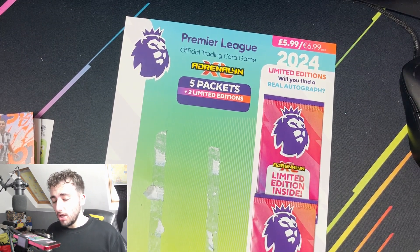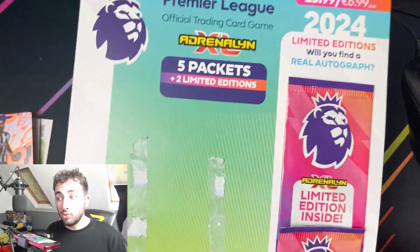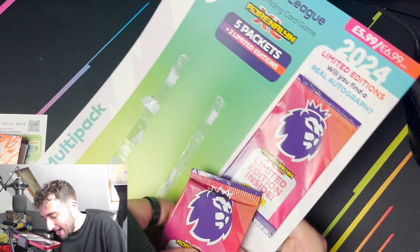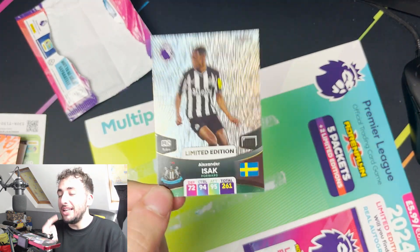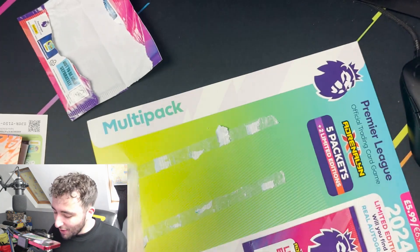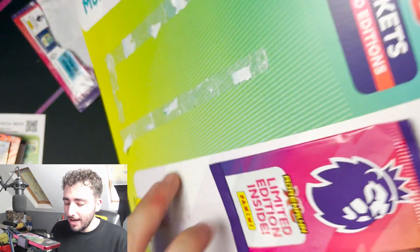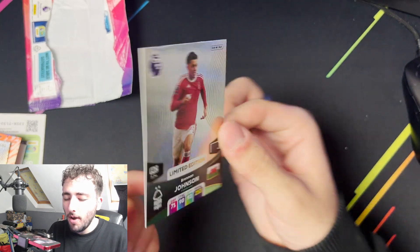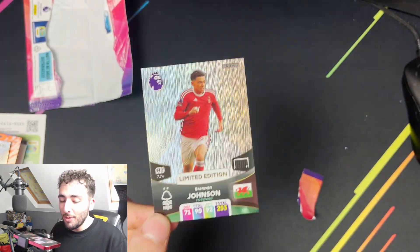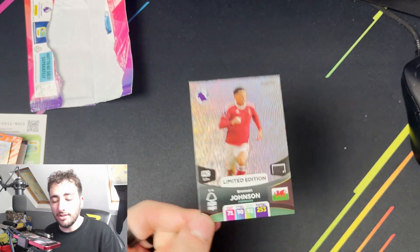So we're just going to swiftly move on to these limited edition packs because we could have an autograph. Will you find a real autograph? Could we? Leave a like right now if you haven't, just for some luck. Okay, that's a no - but there you go, Alexander Isaac. We literally got him in the last video - that is a swap, we do not need him. Guys, this multi-pack has been a failure, it's not been good so far. This is the last chance to bring it back. Nottingham Forest forward - be an autograph. Boom, it's not. It's a Brennan Johnson - he is an autograph available, but it's Brennan Johnson the standard limited edition, and it's another one to add to our collection. So all in all, we've got a lot of new cards and I'm happy with that.